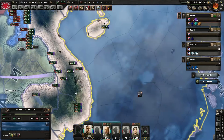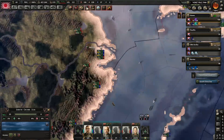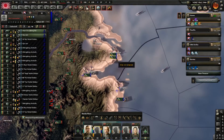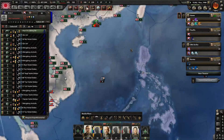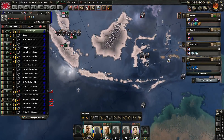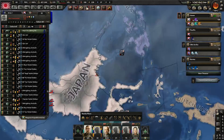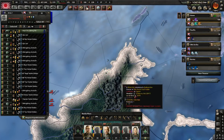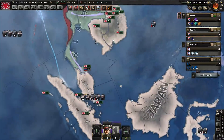We need some port garrisons — it's a matter of some urgency. Let's start nicking from places like this. These should probably be in the Pacific port garrison area. Not that it makes that much difference, but hey ho.